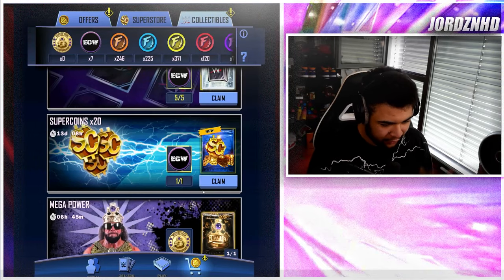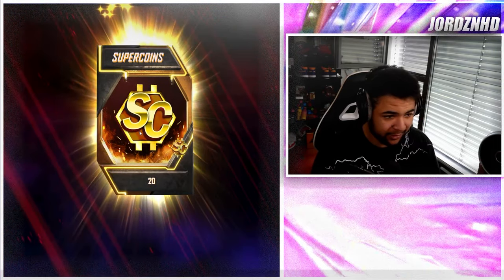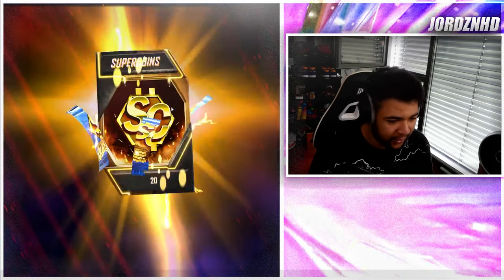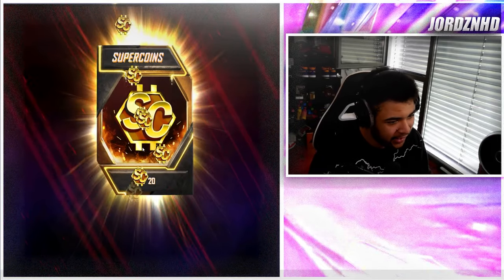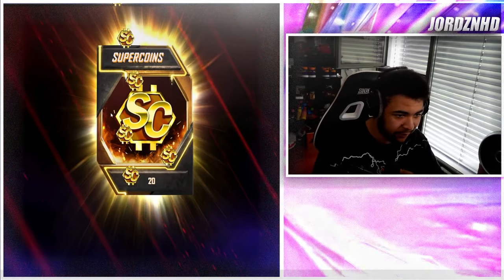By picking cards off the board, there's no reason why you shouldn't be getting collectibles from this method. I can convert some super coins into picks, pick some cards off the board, and show you how easy it is to get these collectibles so you can then turn them back into super coins and stack up.